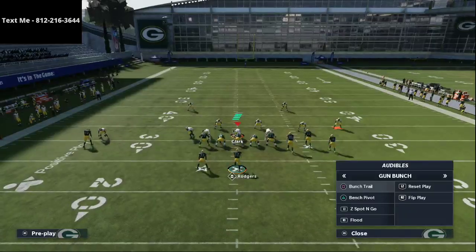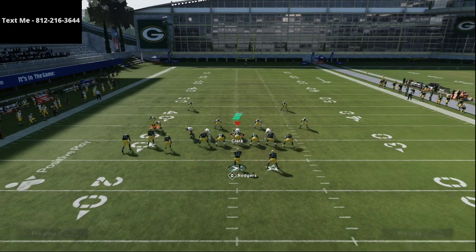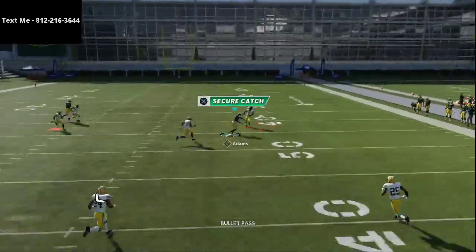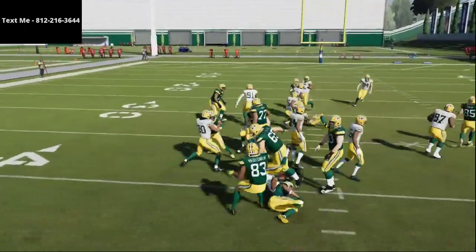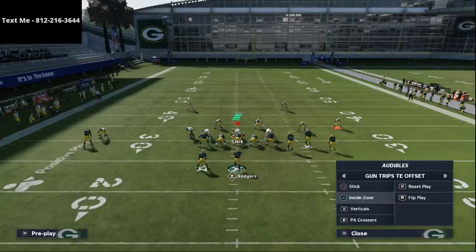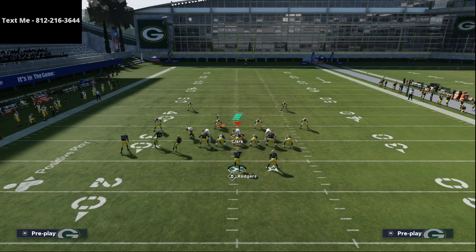What's really cool about how this works within Gun Bunch is the bunch is now flipped all the way to the other side of the field. The reason that matters is it forces the defense to make so many adjustments — it's a very very difficult play to stop, and that's the PA Boot Over.